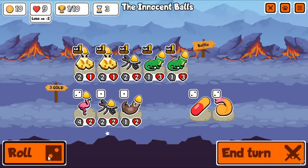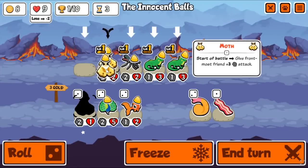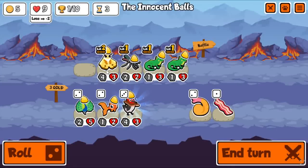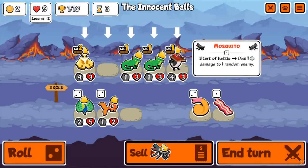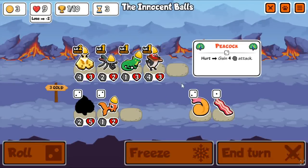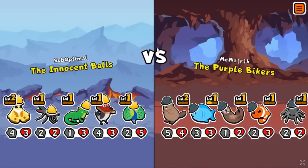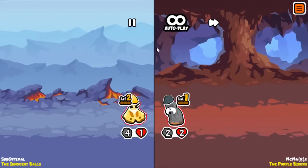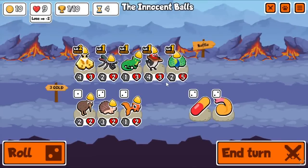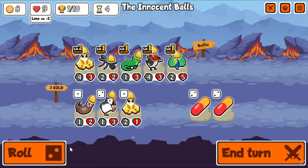It can also activate hurt abilities, which is somewhat common in arena — you can run into elephants, camel, blowfish, that kind of stuff, and it can be problematic. I almost rolled past it but decided to go for the Woodpecker. I sold for Peacock, which was a little strange — you can activate hurt effects on your own, so it got plus four attack for the cost of two health. If you're going to go with hurt abilities you really want Leech because they get permanent stats; Peacock's is just temporary.